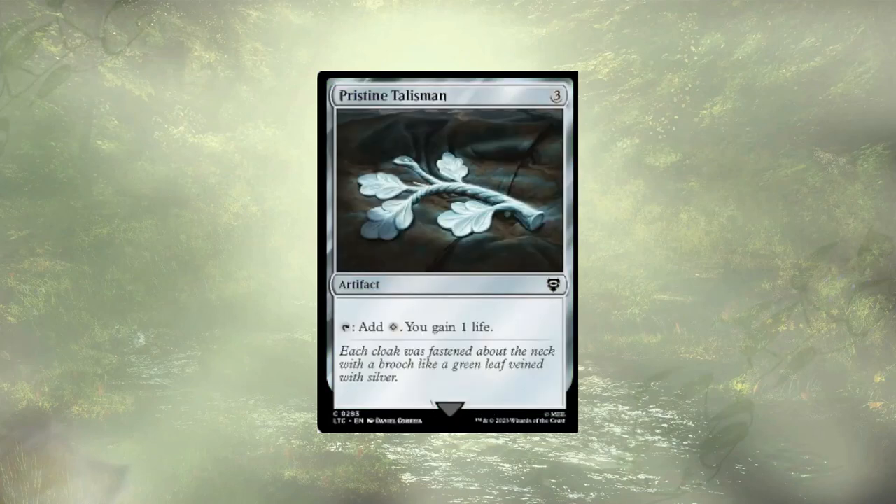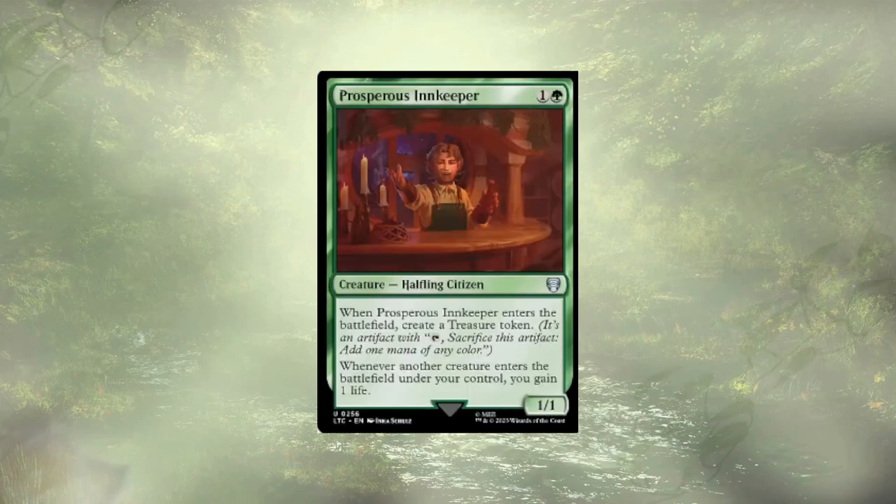Pristine Talisman is another mana rock that's getting cut, and the reason is similar to Essence Warden — one life gain per round is fine, but we're looking to gain in increments of three. Prosperous Innkeeper has good company in that boat. Again, we really just want food and not single life gains, so Prosperous Innkeeper is also gone.